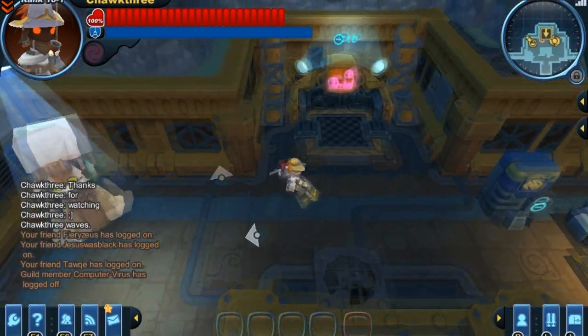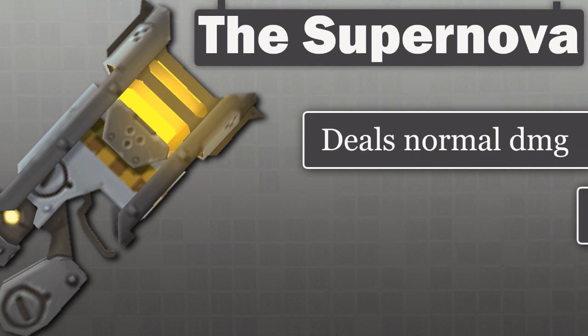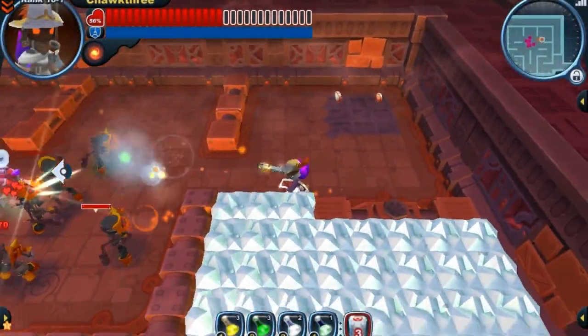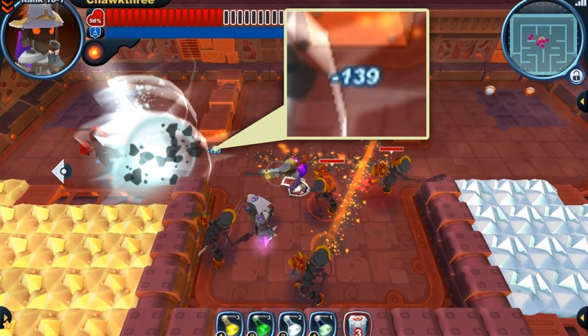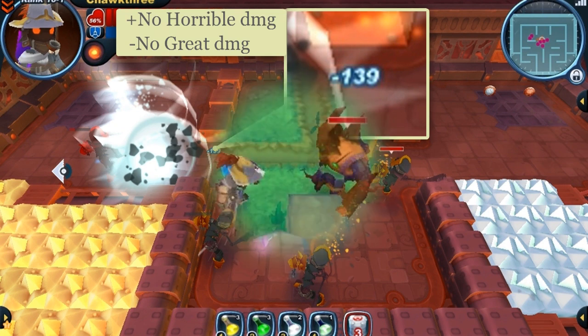Before we go any further, we're going to take a closer look at some of the Supernova's stats and features. First off, it's extremely important to know that the Supernova is dealing pure normal damage. Secondly, the gun deals some great knockback, which we'll touch on more a little bit later. The gun's shots are also dynamic, both in form and how they affect monsters. Since the Supernova deals pure normal damage, that means we'll be dealing average damage to every monster in Spiral Knights. Right here, with each expanded shot, we're getting 139 damage, which is actually pretty decent. The thing about normal damage is that we'll never have to worry about dealing horrible damage, but we'll never be able to deal great damage.